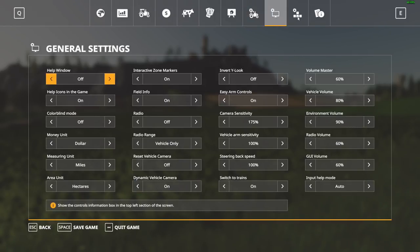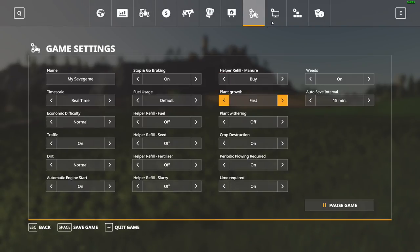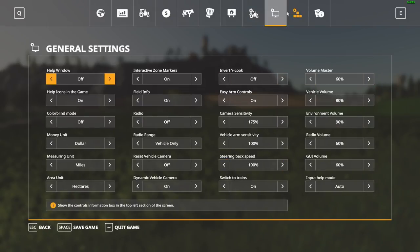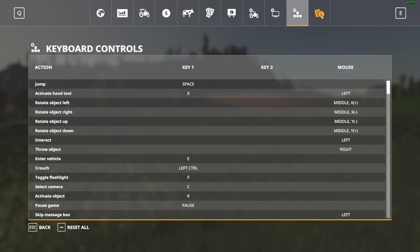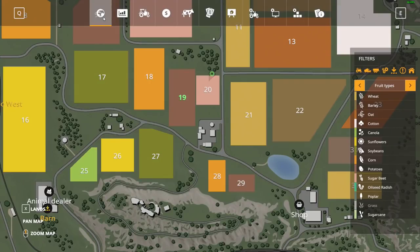I'm looking for withering off and growth too fast — those are important settings for me. For weeds, I think we need to leave those on. Lime we'll leave on for now, crop destruction we'll leave on for now — we may turn lime off later. I'm not sure where exactly you change the economy mode but it's in here somewhere.